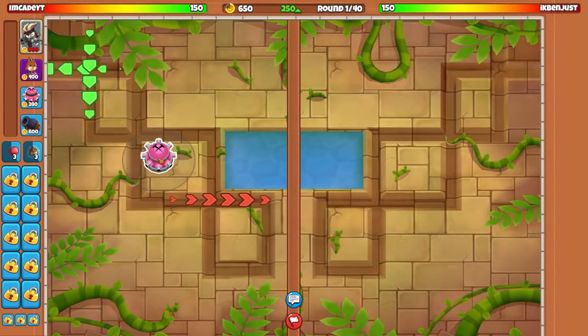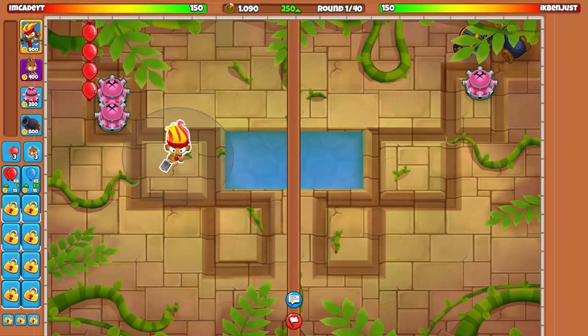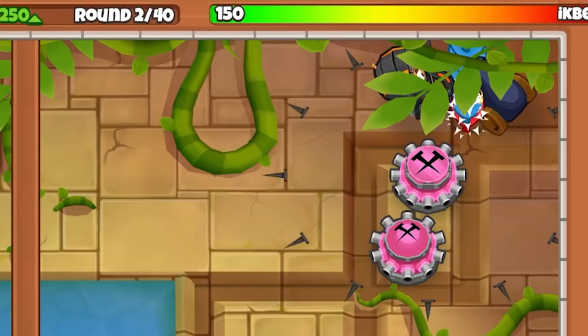This looks like the perfect map for me to put a bunch of tack shooters right here. I'll place one right there and smack another one right there. That works. Just need to wait patiently, and you can go dead center. This might actually not be the best tactic I could have gone for, but it works. What is he doing?